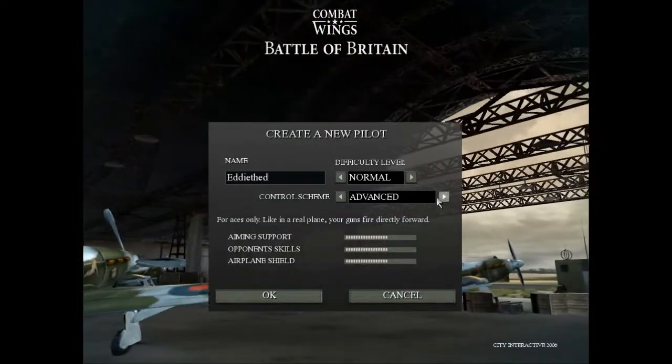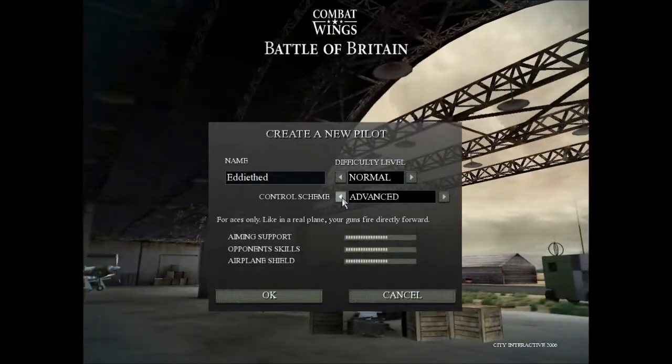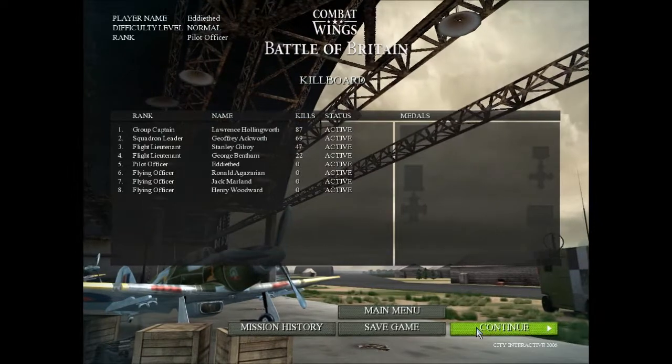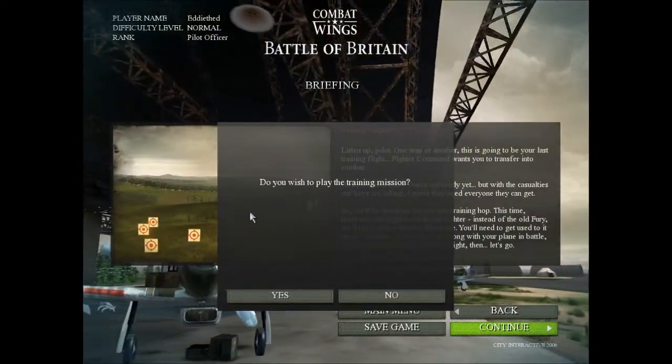I have played it a little bit before, not for a while. In the airplane your guns are fired directly forwards. Use the mouse to steer and aim your guns. Listen up, pilot. One way or another, this is going to be your last training flight.